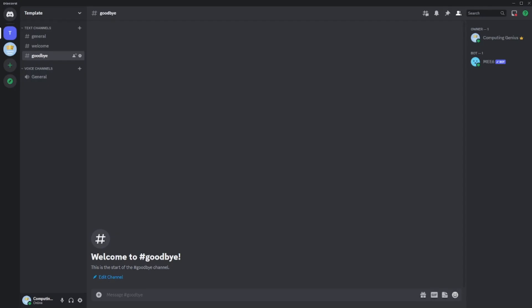Hello, it's Computing Genius here, and today I'll be showing you how to set up the Welcome and Goodbye plugin with the MEE6 bot. First thing, get your channels ready for when members join, then go on to Google.